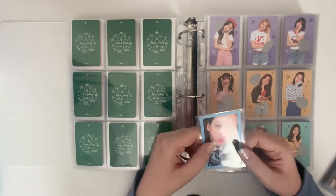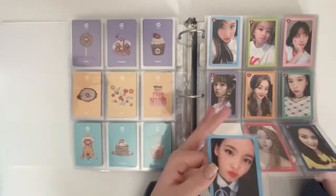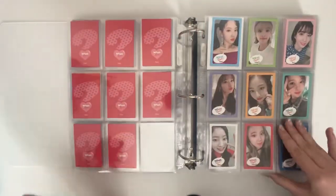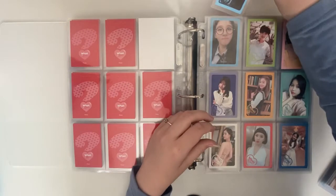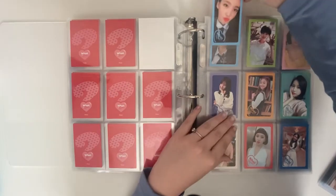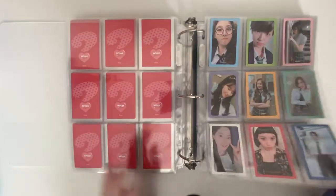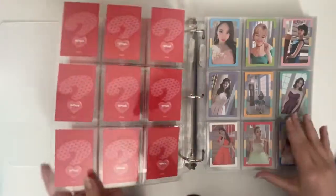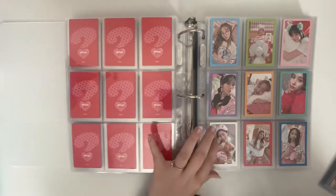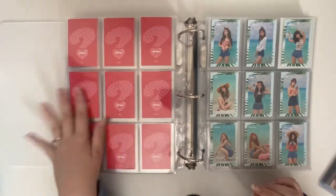For What is Love, I just have one card. I'm only missing two others — I'm missing this Dahyun still, and then I'm missing this Nayeon. Just one Dahyun and one Nayeon and then What is Love is complete. What is Love is not an easy era to collect honestly — there are some random cards that are hard to find, especially this set. But I am proud of myself — I'm just missing two cards for that.